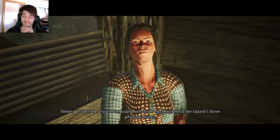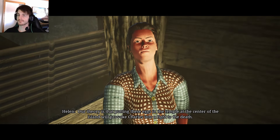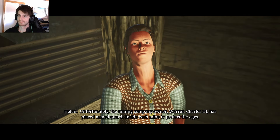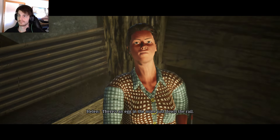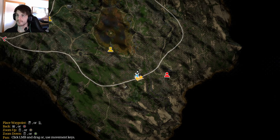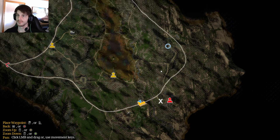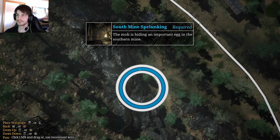NPC continues: 'Dispersed around the island are three eggs, locked in the island's three primary mines. Our theory is that putting these eggs in the temple at the center of the island will provoke Charles into a fight to the death. Unfortunately the mining company owner, Warren Charles III, has placed armed guards inside each mine to protect the eggs. There's an egg in the mine just down the rail - here's the key to the mine.' We also have a weapon mission - he's far away but the mine is right there.